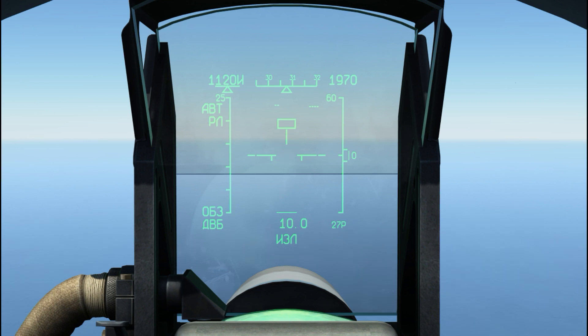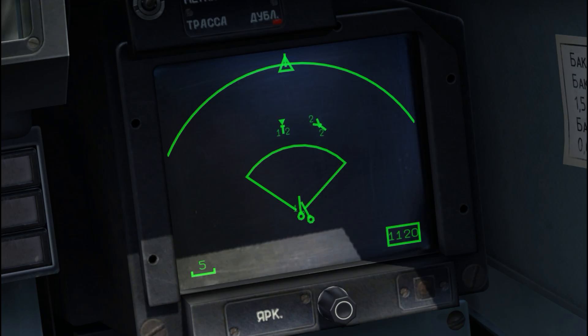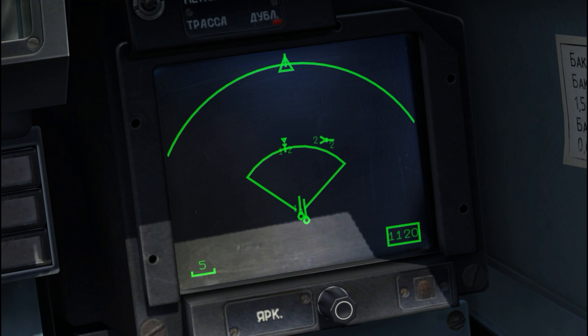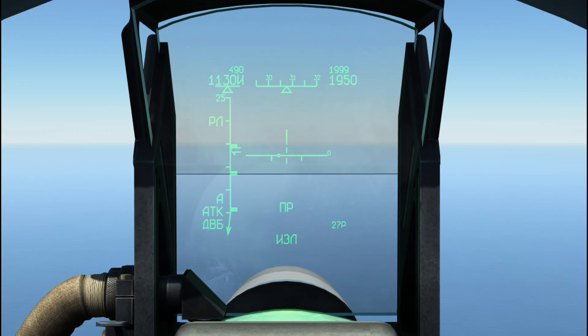I'm now going to lock the guy on the left. Notice the change — my guy is locked. The tail is now a solid triangle. And because it's locked, it's the only aircraft that I can see. And because my wingman has the other guy locked, I'm getting his datalink for the other aircraft. If there had been a third enemy aircraft, he would now be off our screen.